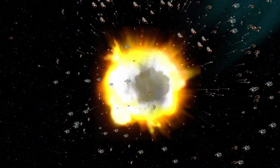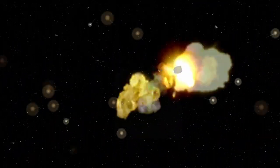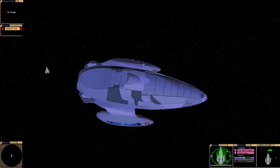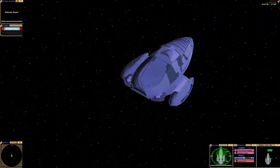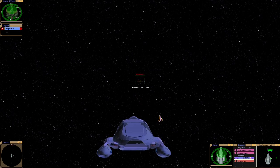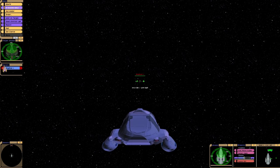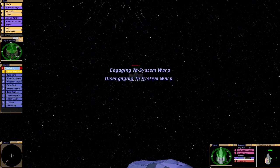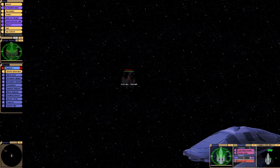Oh no! Oh man, it got through. So I'm assuming the shuttlecraft obviously isn't as powerful as Voyager. Let's try a different tactic — I think I'm going to try and do what the Defiant did in that Mirror Universe episode of DS9.